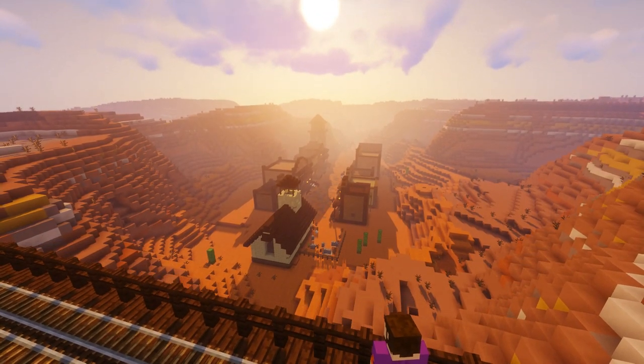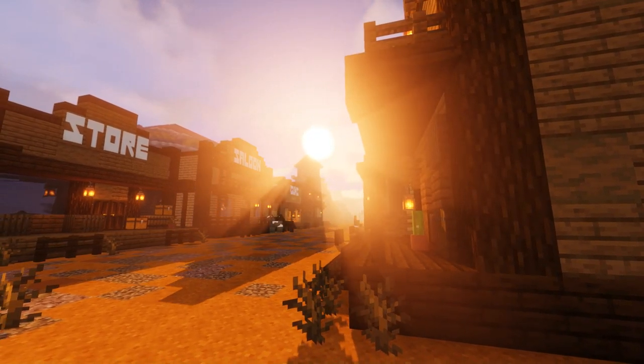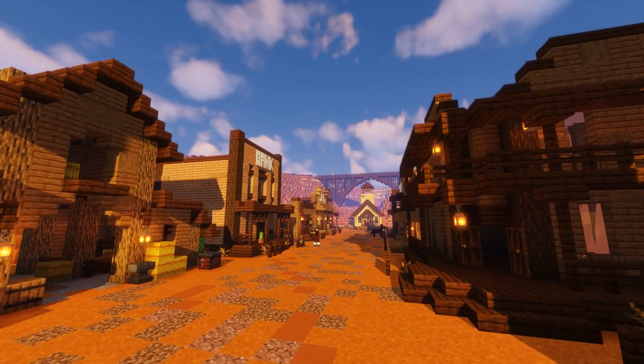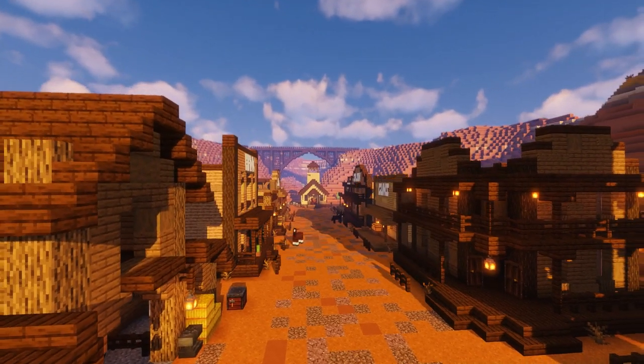Well hello and howdy to all you wonderful whale watchers out there! We're back in the wild west town of Dirt Water for another tutorial today. If you want to check out where we built the rest of the town, check out the channel - all the tutorials are on there for the rest of the builds. But today we're going to be building a simple wild west house. That's right, guys - over near the church we have a little house that a few people have been asking for a video on, so that's what we're going to do today.